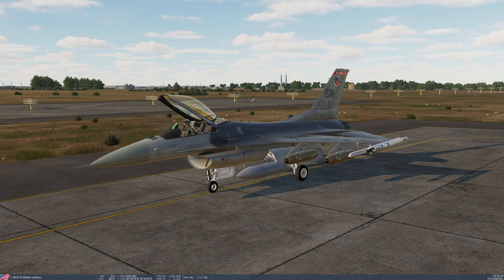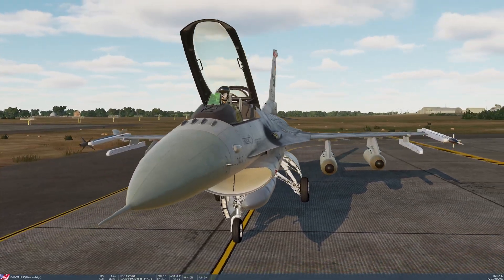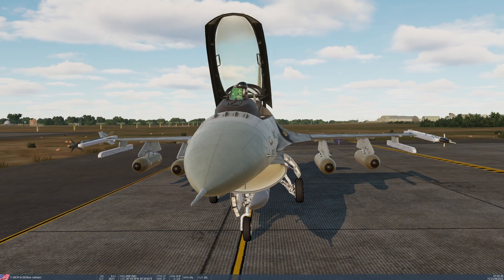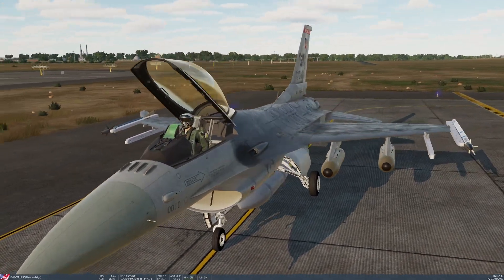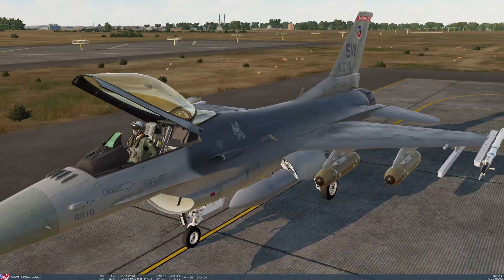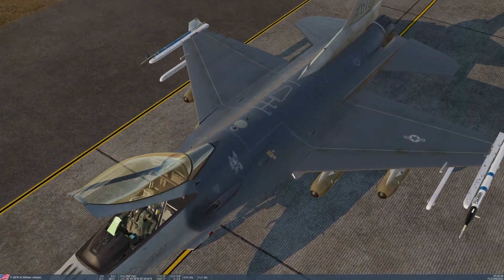Today we're going to learn how to employ the M61A1 Vulcan cannon, which is a 6-barrelled cannon in 20mm calibre. It's here on the wing root. If I pan the camera around a little bit, you can see three of the barrels just poking through that hole there. In a lot of aircraft skins you see quite a significant amount of gun fouling down the side of the aircraft from shooting.